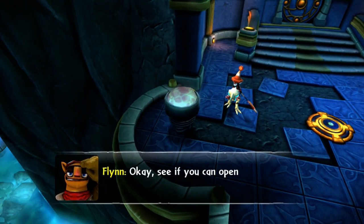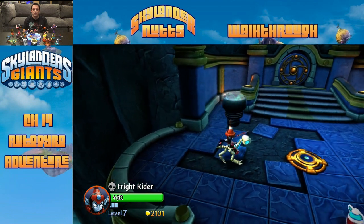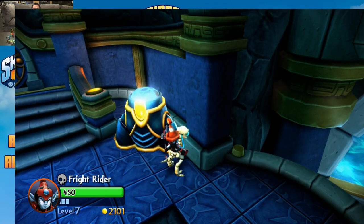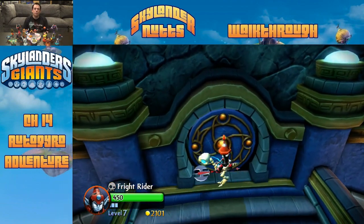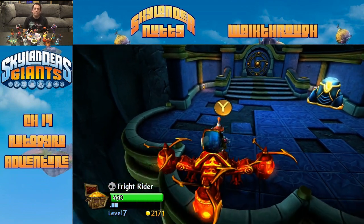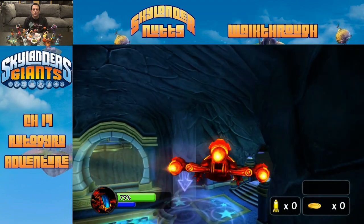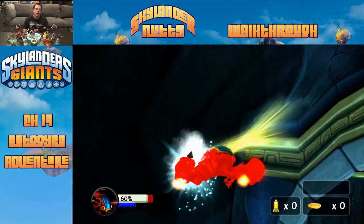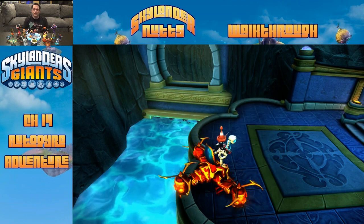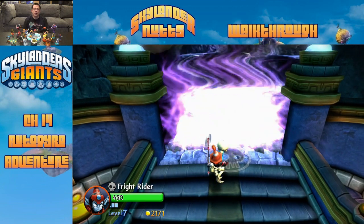Flynn agrees to guard the copter while we open the big gate. Simply put the key into the slot and it opens the gate. The next landing zone has a shut door, but the optional one after should be accessible. We spot the landing arrow and fly straight to it — you need to fly over the arrow at the right height or you'll miss it and crash. This time we land successfully. This is an undead zone, which is why Fright Rider was brought along.